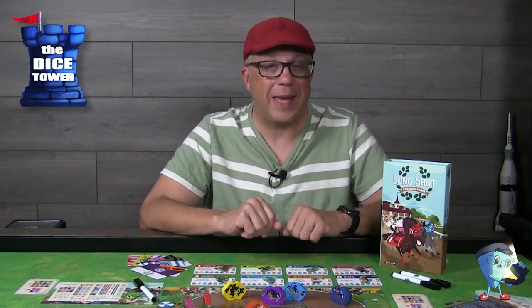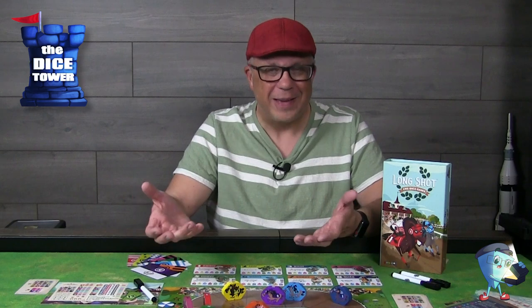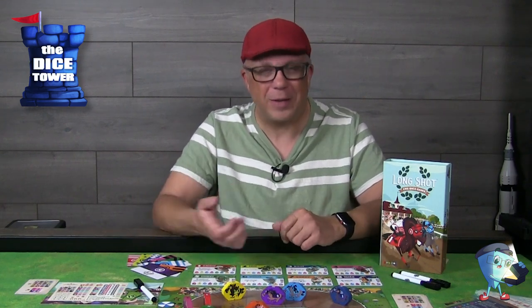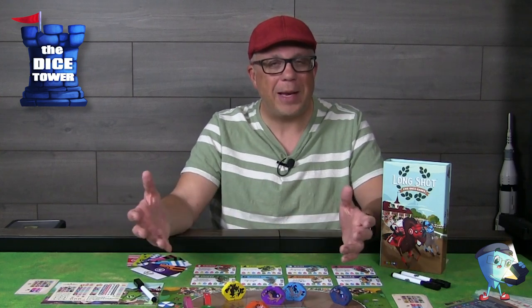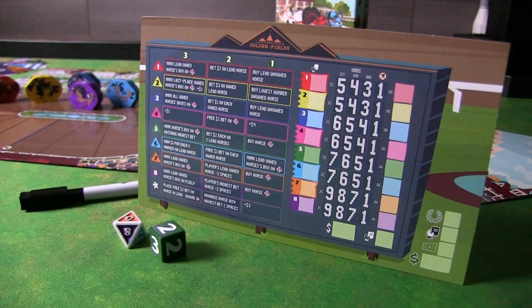Just a reminder: this has been a Dice Tower paid preview, and everything shown here is in prototype form, so keep a close eye on the campaign for any changes. That said, this is a roll-and-write with a lot going on. I love the manipulation of horses on the track — it feels very fast-paced, and you're constantly hedging your bets. You're not just dictated to by the dice; you have opportunities to manipulate things happening on the field. There's also a solo experience, which was really fun, so definitely worth checking out.